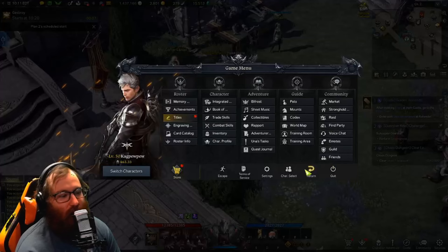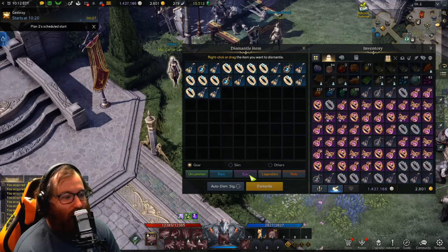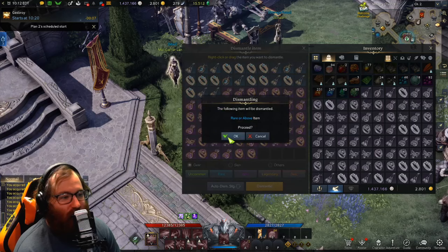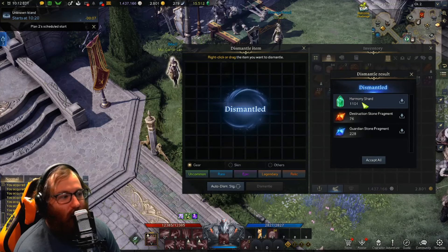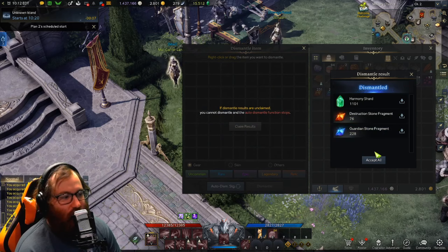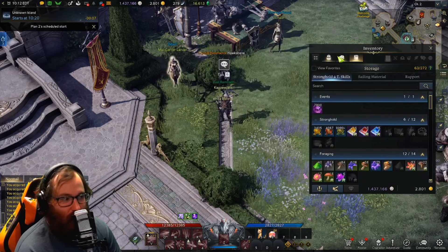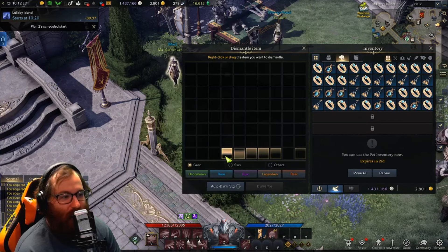Now we're going to dismantle all of these rings and accessories we just sent to our character — and bam, over a thousand harmony shards. The destruction and guardian stones stay the same — those don't change — but that extra 1,000 harmony shards is significant.